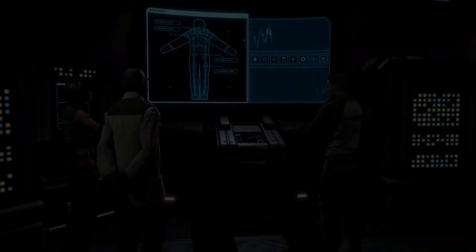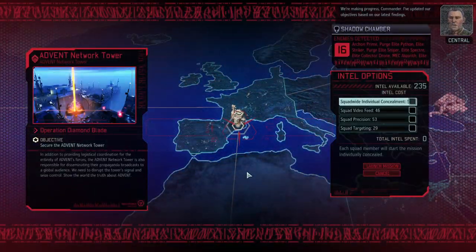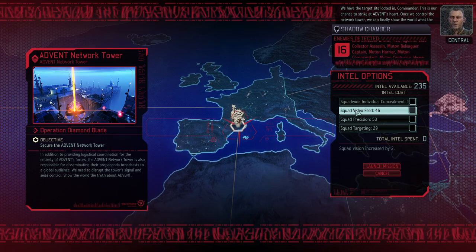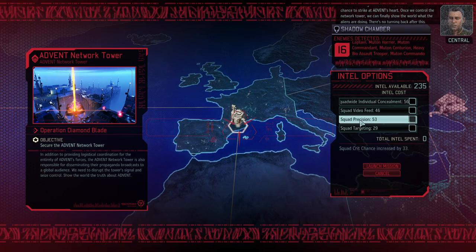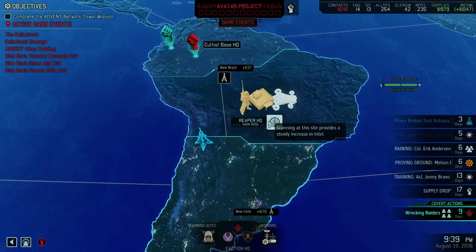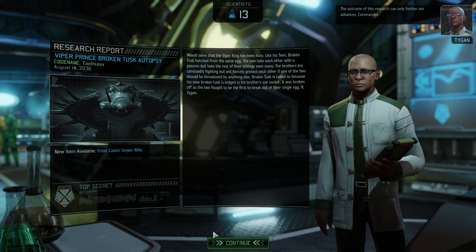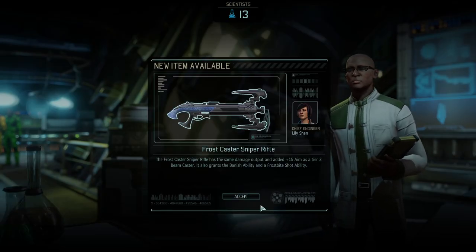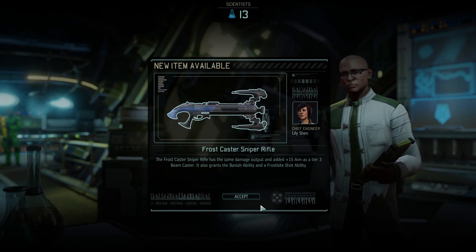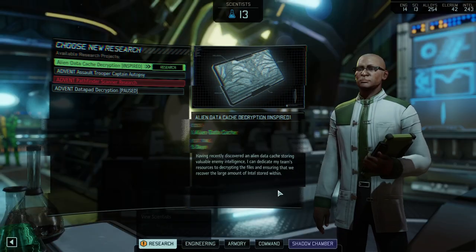New objective added — we got access to Waterworld. Squad-wide individual concealment, video feed, vision, crit chance, squad-increased aim and crit chance — a couple of good bonuses. Frost Caster Sniper Rifle: same design, same damage output, plus 15 aim as a tier-three beam caster weapon. Also grants the Banish ability and the Frostbite Shot ability. What?!